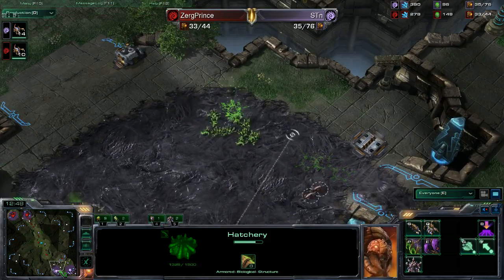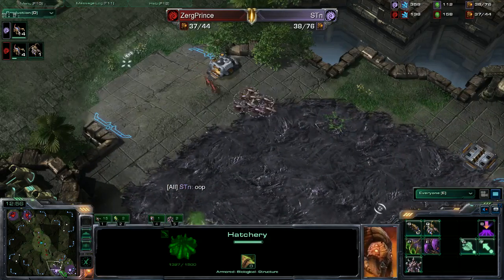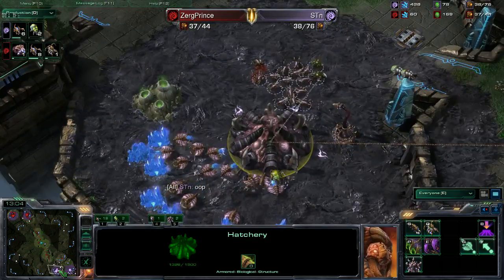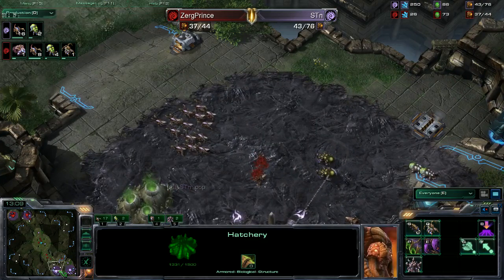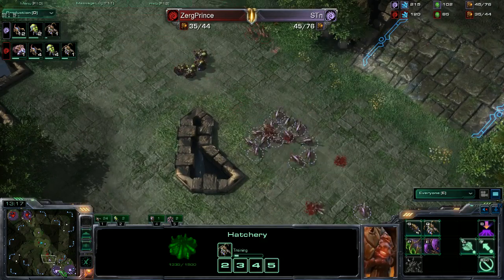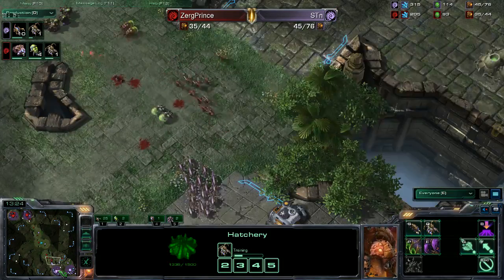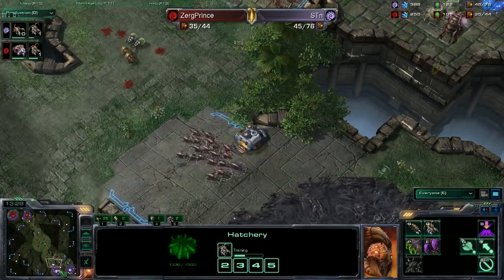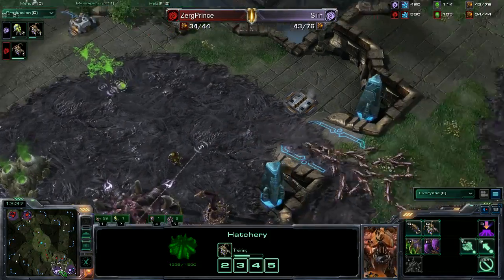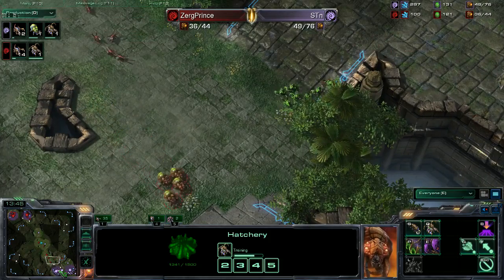Oh no, STN — oh my goodness. That was huge. Here's the thing: if STN can stop the aggression, if he gets a money baneling hit, Zerg Prince doesn't have a spine at home, only one queen, no defense. So if STN's forces get to Zerg Prince's base, it could be over. Pay attention — he did not need to trade two more banelings for that. He already had a baneling hit on those banelings.